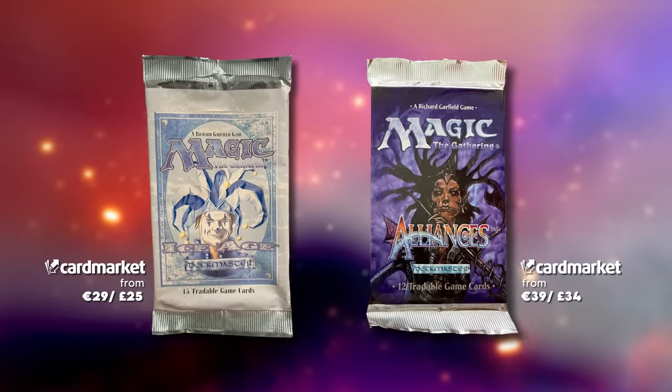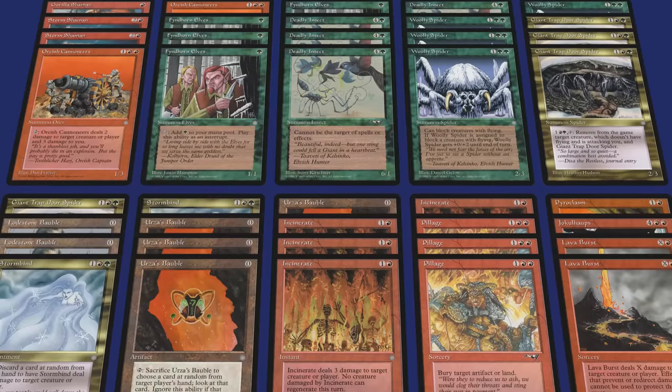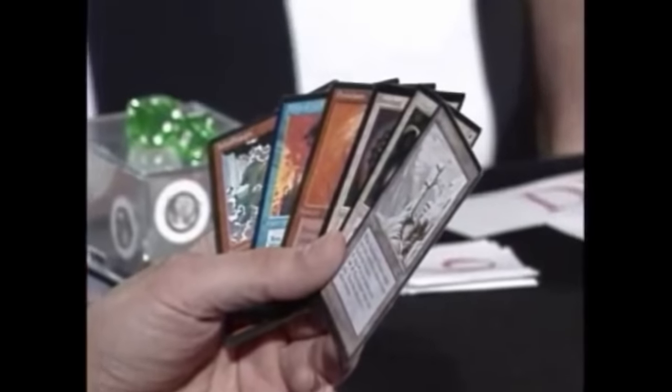This is Ice Age block constructed — the first block constructed format ever — where only cards from Ice Age and Alliances are legal. His deck choice baffles people who look at it now and even at it back then, because it was just not very good. His finals opponent, Sean Fleishman, was playing the big bad control deck of the time with staples like Thawing Glaciers, Counterspell, Force of Will, and Swords to Plowshares. And Rade was playing a deck with three-mana Spiders that dealt two damage.